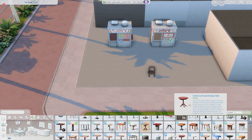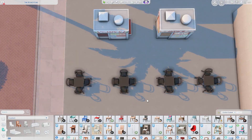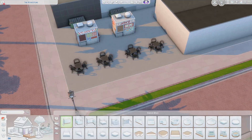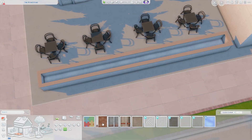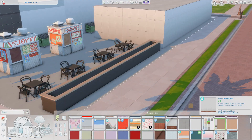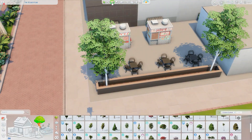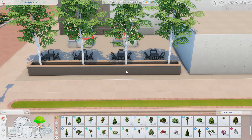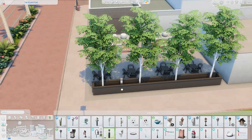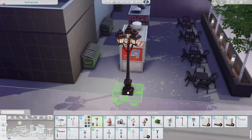Your sims can eat at the food stalls if they don't want to go into the restaurant. The restaurant is a small space, but if you have the lot set as a restaurant, every single table you have down the sims will sit at, so you'll have your waiters and waitresses running. I tried to keep the tables not too far from the restaurant — I don't think I'll put any tables in front of the lot because I don't want my sim stressing.